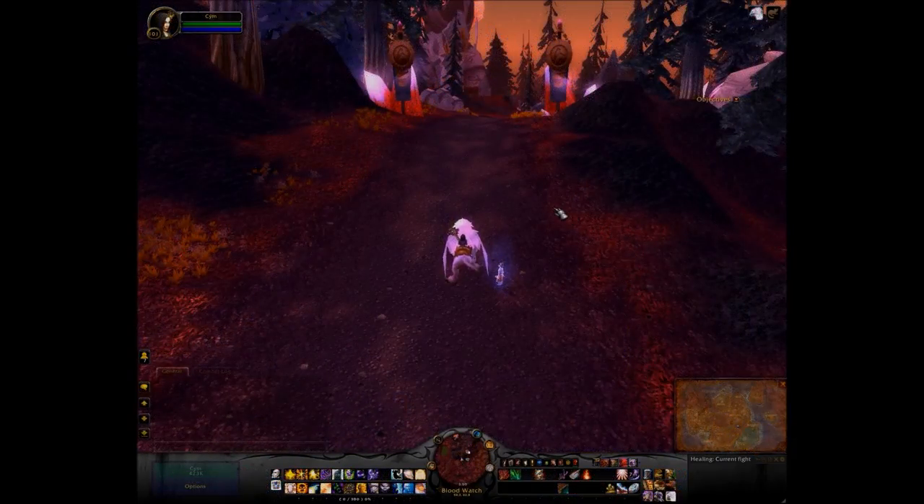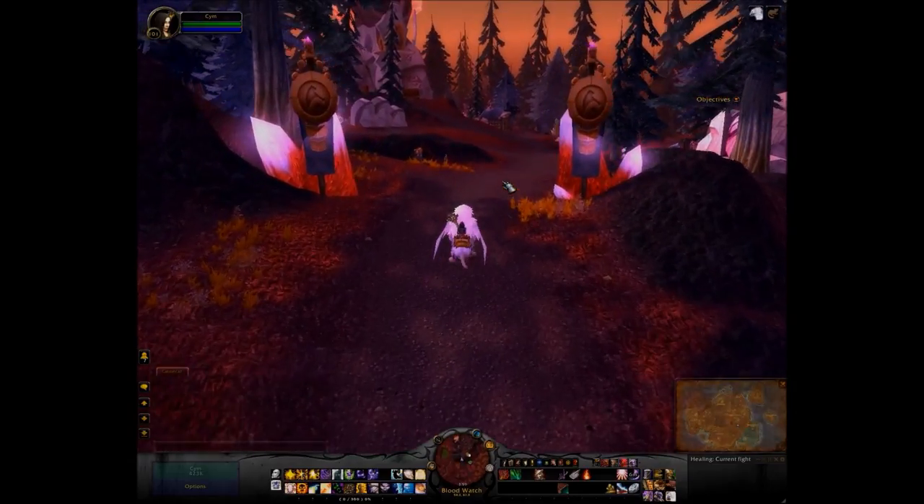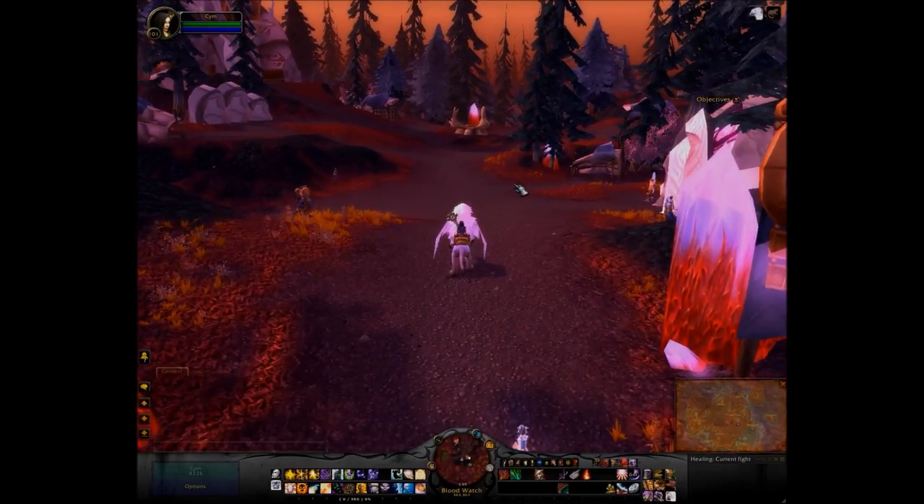So for the next step, which is to locate a wand, I've headed over to my Alliance toon just to make it a little bit easier — not necessarily easier because I tend to get lost in the Exodar — but anyway, that's another story. So we have to head over to Blood Mist Isle and then to Blood Watch.